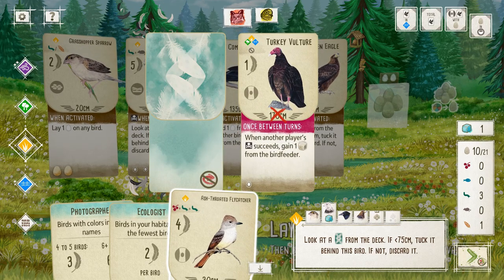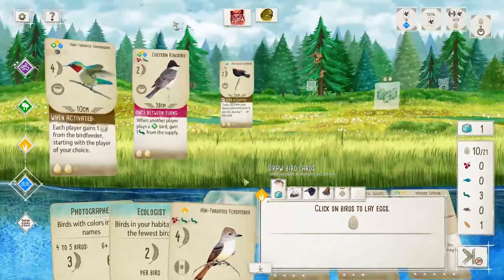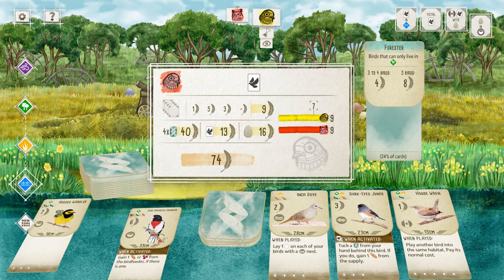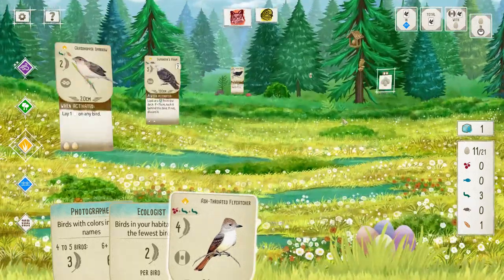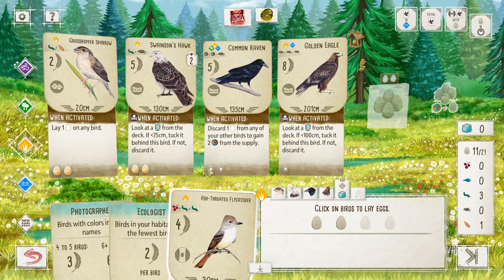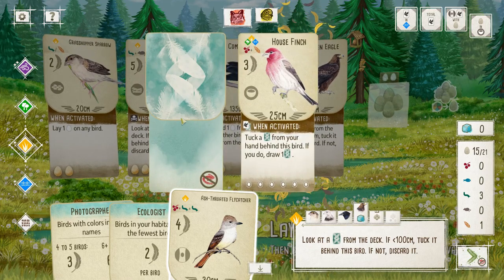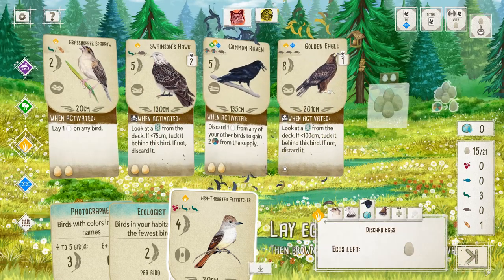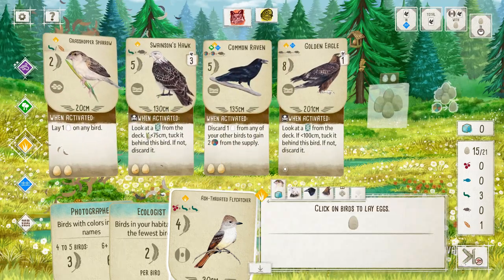Just pulling out the raptors now. All right my fellow birdies — we'll just lay it on this guy. I have no clue where I stand against the Autonoma; I'm scared. I feel like I'm going to lose. Last turn — any more eggs? Yeah, let's do that. Please don't give me another big bird — oh thank you. Less than 75? Oh thank goodness, sweet. Let's put him in.